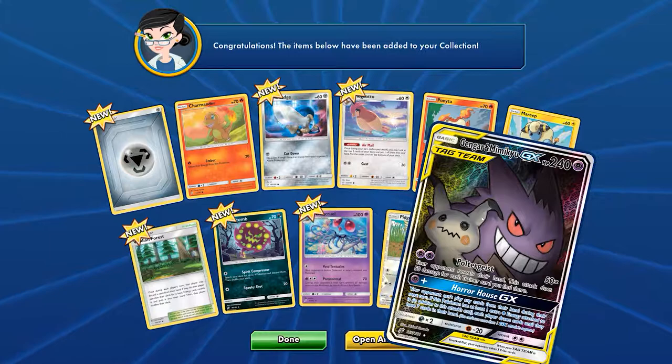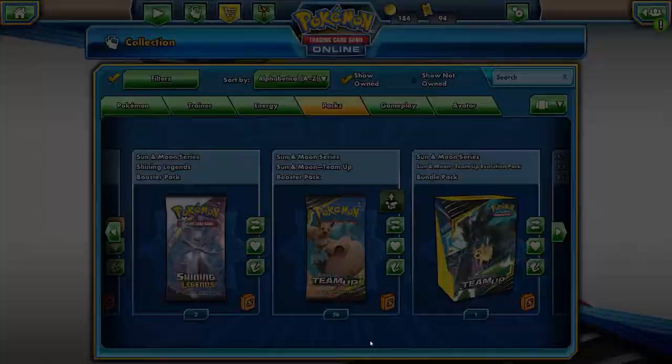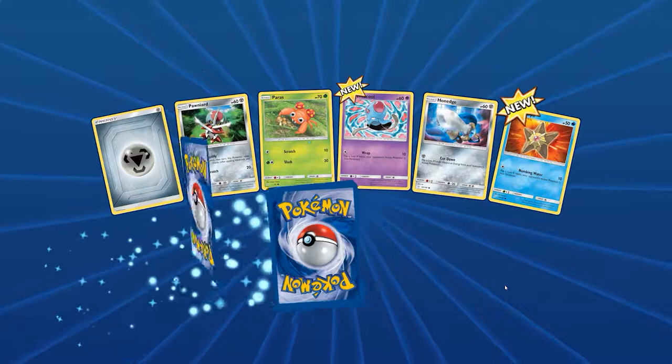Nice — Gengar and Mimikyu! I'm pretty sure that's a full art, and yeah — Horror House. I think this is one of the really good ones. If your opponent can't play any cards from their hand during their next turn, and if this Pokemon has one extra Psychic energy attached, each player draws until they have seven cards. So it's pretty much a skip-a-turn for your opponent, which is nutty. I'm really happy we got this card!